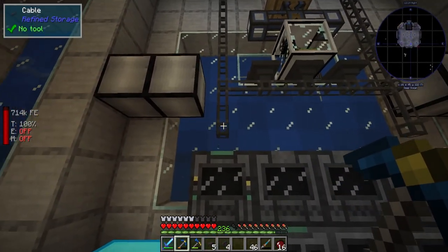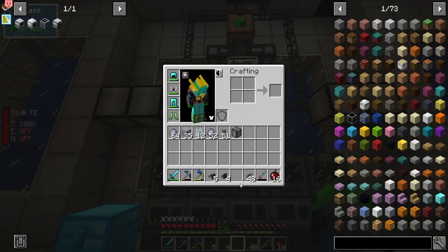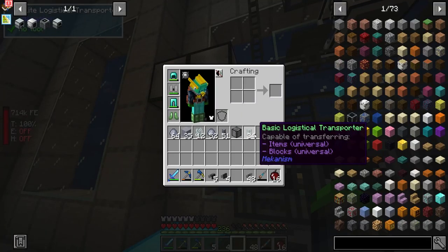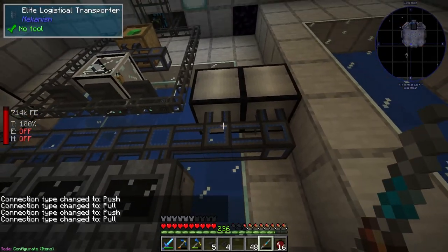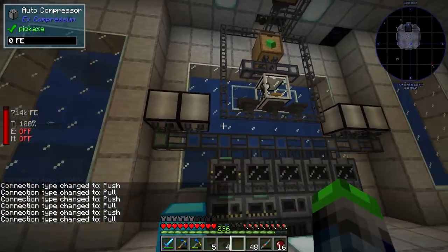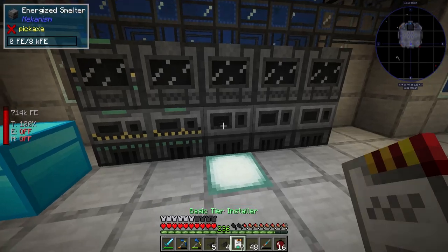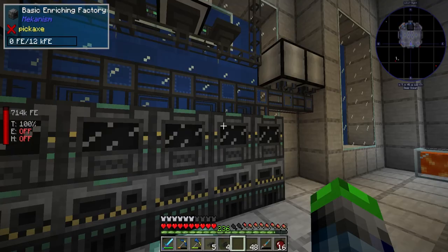That'll work out nice. So we get rid of these cables. Now we can connect the logistical cables — one, two, three, four, five. It looks like we only have one that isn't upgraded, which is perfectly okay. The reason we're doing it like this is so that we can have just the items we want to get processed through here. We just set them up on the exporters and then this thing will take care of the rest. We'll upgrade all of these to the max tier — the cool purple one — eventually. For now we can just upgrade them up to the green tier, so now we have three in each. Just hit the sorting on and we are off to the races.